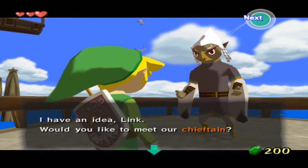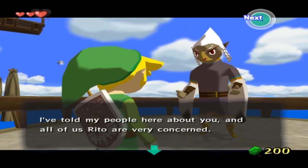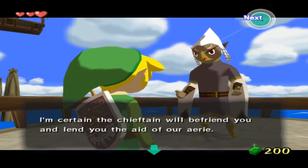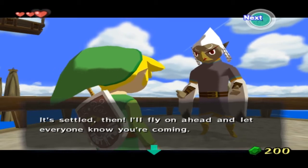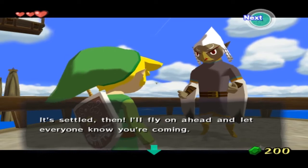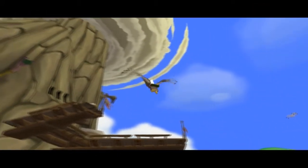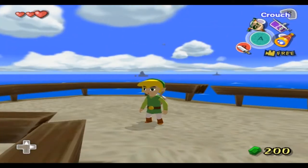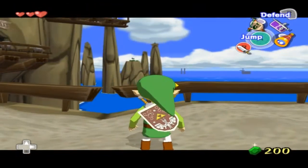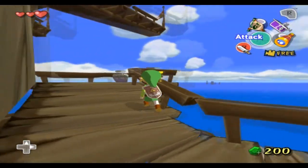'I'm certain the chieftain will befriend you and lend you the aid of our Rito.' The Rito flies ahead to announce our arrival. 'Come inside Link, I'll be waiting.' Sounds sexual — I don't want it to be sexual, it's a Zelda game. Would you rather I look around like this all the time or just use Z? I've always been used to using Z. Oh, this is going to be a long cutscene — I forgot about that.